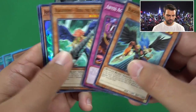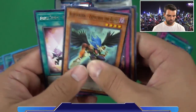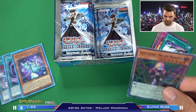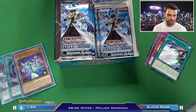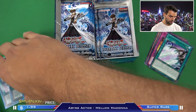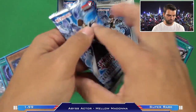Zephyros the Elite and Abyss Actor Mellow Madonna - more Abyss Scripts. Interesting Abyss cards there. Going ahead and sleeving up Abyss Actor Mellow Madonna - a really good card for your Abyss Actor deck.